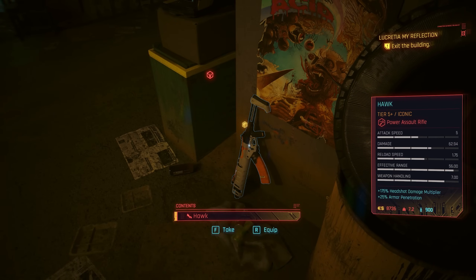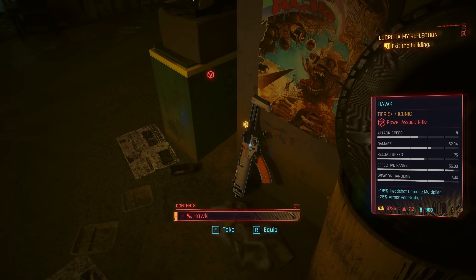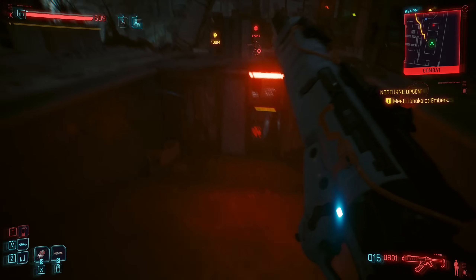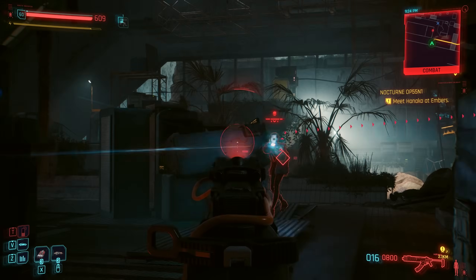Whilst this one will be propped up by the entrance of our Dogtown hideout — one of the easiest Iconics to acquire in-game — I'd recommend keeping it around for any gun builds, just in case you come across an annoying Sandy user.